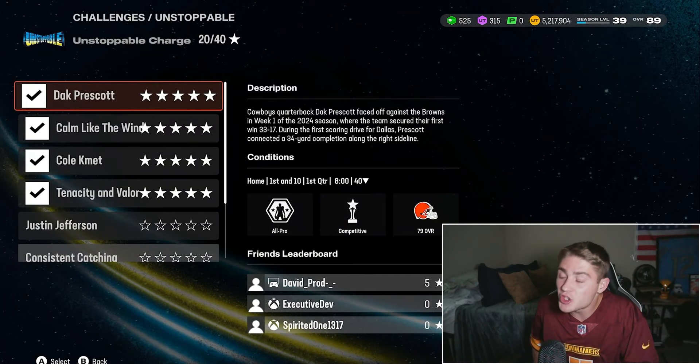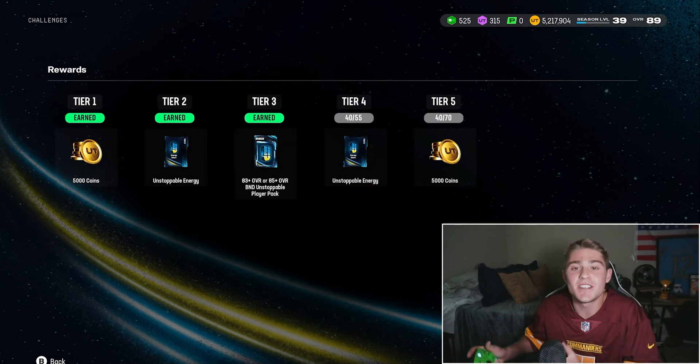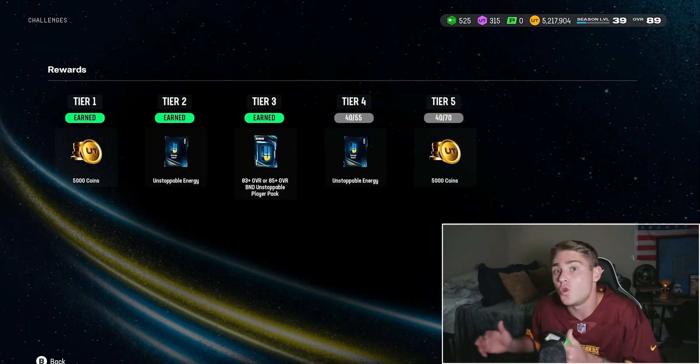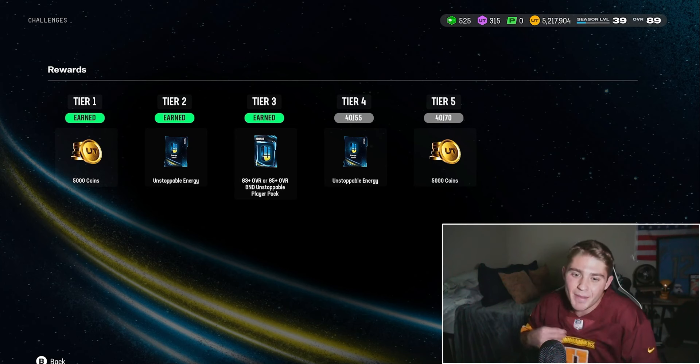We did get more solo challenges, so make sure you come in here today and get each of these done. You're going to want to get these done so you can get that last Unstoppable energy token to upgrade Marshawn Lattimore or Calvin Ridley. I do think Marshawn Lattimore is the correct play — you only get to max out one to a full 91. A 91 speed DB is a little bit more valuable to me, and I'm going to guess he's a commander, than a 91 speed wide receiver.